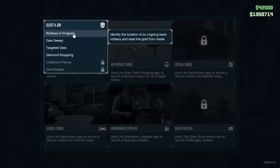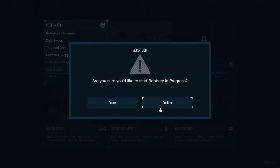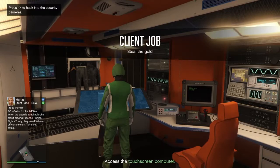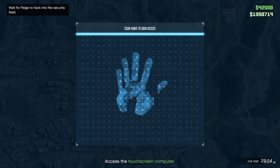What you want to do is start the client job. You're going to start 'Robbery in Progress.' Go ahead and start that up, then hit right on the d-pad again.